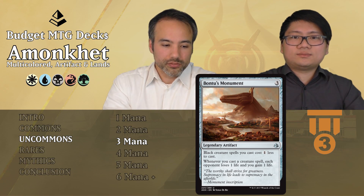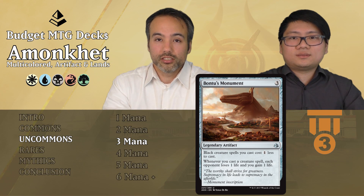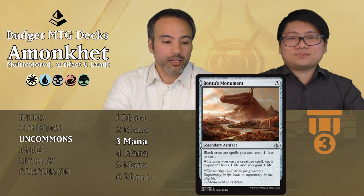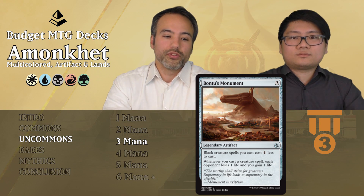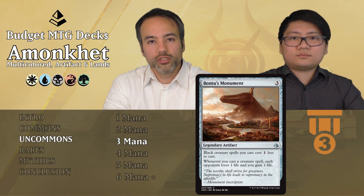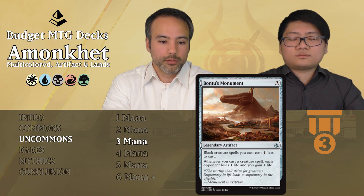Bontu's Monument is next for 3 — legendary artifact. Black creatures you cast cost 1 less. Whenever you cast a creature spell, each opponent loses a life and you gain a life. Kind of the same story — gives you a little bit of reach. It could be a filler card but it's not as strong as the white one.